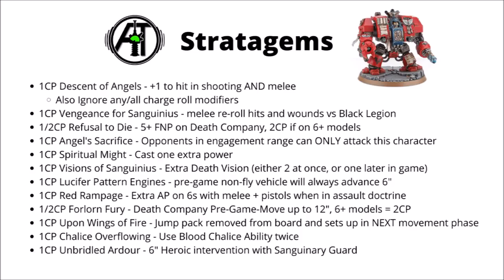Next we have Chalice Overflowing for 1 CP, which allows your Sanguinary Priest to use their Blood Chalice ability twice. Blood Chalice is their new ability to give any Blood Angels unit the Assault Doctrine, though it has to be done in the command phase, meaning you won't be able to use it out of Deep Strike. If you are using a Sanguinary Priest it could well be worth it, but it's a bit niche — you're only really going to use it on turn two when you're making charges but before you actually get into Assault Doctrine.